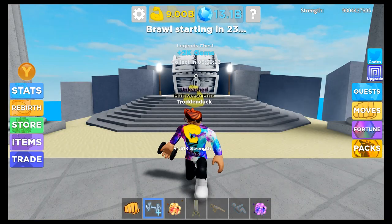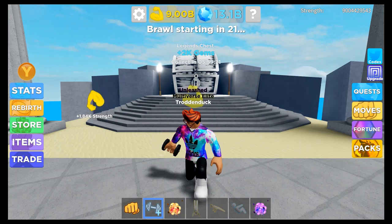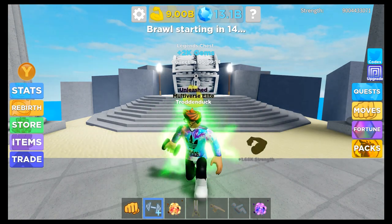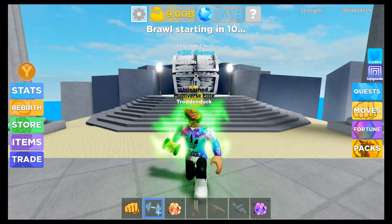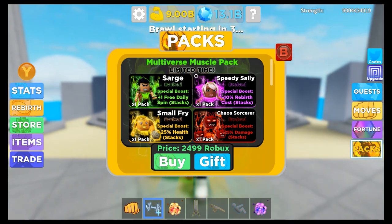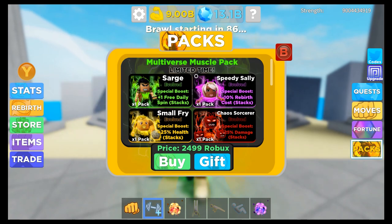My final tip for getting 1,000 rebirths in Muscle Legends is actually the very expensive packs. The packs are crazy for glitching — literally the best pets to glitch in the game. As you can see here, Sarge gives you strength, durability, and attack. These guys all have over 2,000 strength in vanilla — the best vanilla pets in the game. Whenever you glitch them, they will basically glitch the fastest out of any pets in the game and make you the most overpowered. But they are very, very expensive.